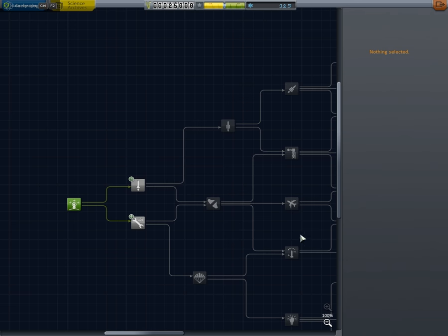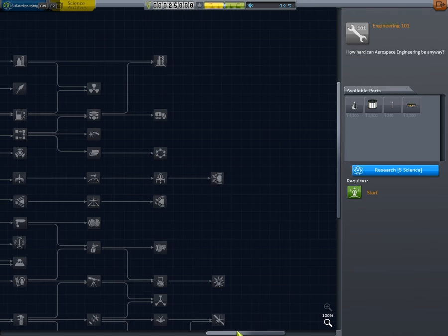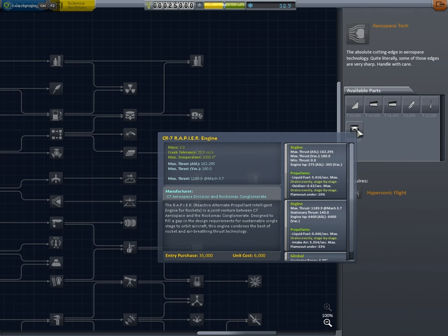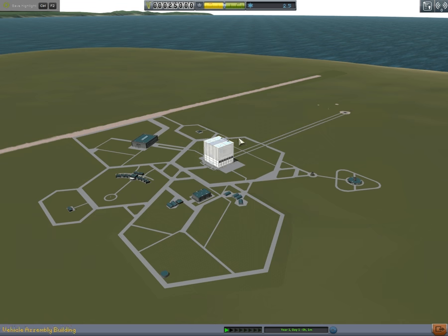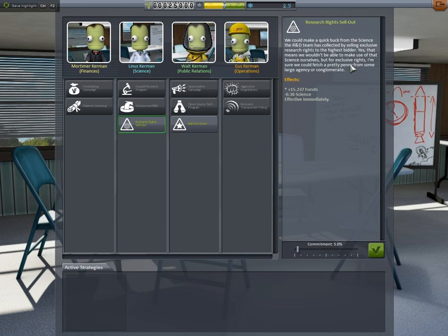I'm gonna go to our science center. This is where I can do all the unlocking on this tech tree that has basically all the parts — like look at this, a RAPIER engine! Imagine using that in space. I'm gonna buy these two unlocks with what I have. It really just allows me to make bigger better rockets. I really have no idea how this reputation thing works, but I can make money by selling exclusive research — trading science for money — though I don't think I want to do that.